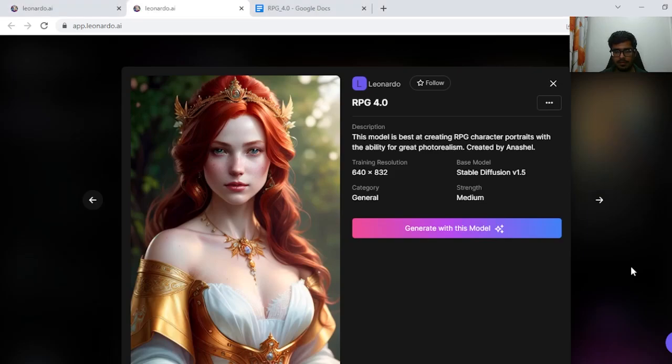Hey guys, welcome to this channel. In this video we're going to be looking at RPG 4.0, which is Leonardo's model that is used to generate character portraits with the ability for great photorealism.